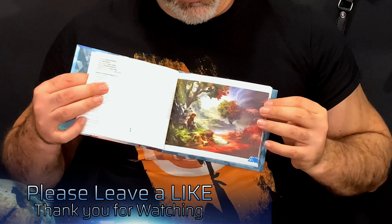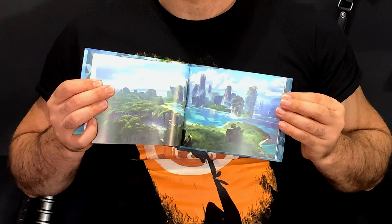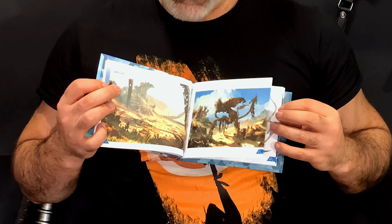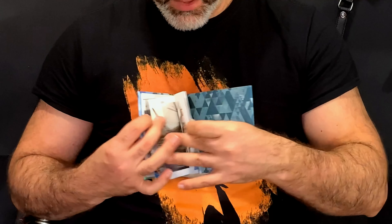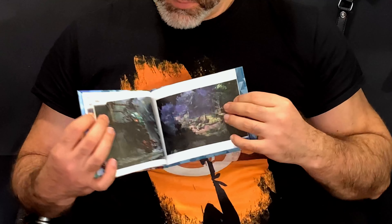And then we have the art book. So it is small, it is kind of like postcard size. So if you guys want to take a little gander at the art. A little bit of the environment over here. Some wild animals. Some of your weapons. NPCs and the villages. And so on and so forth.